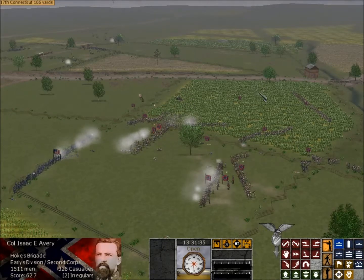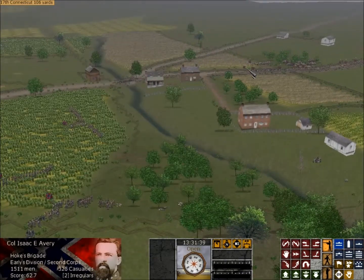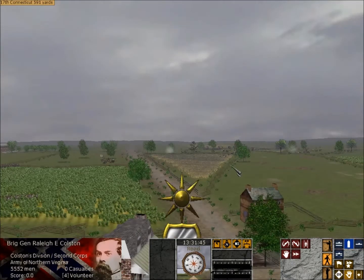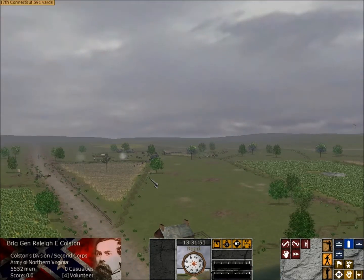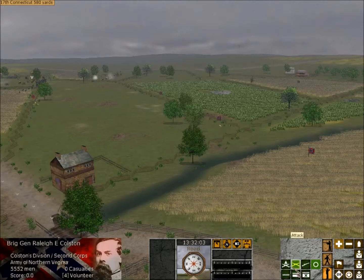Avery looks like he's doing okay. So, General Early, this is what I want you to do: I want you to form a line right there, based on that fence. I want you to use the roads to do it, and then I want you to attack with everything you've got.